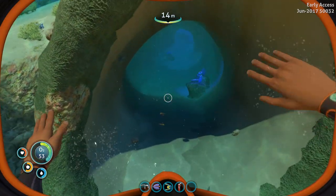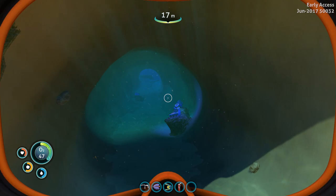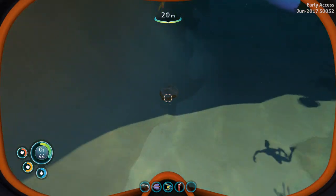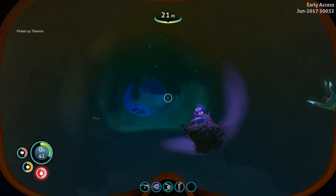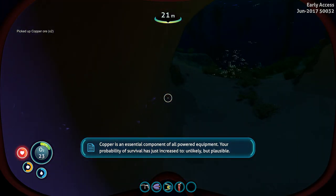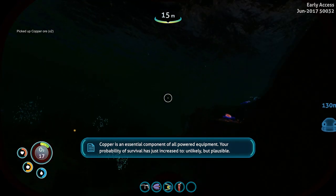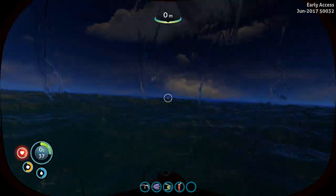Oh my god, Jesus Christ — this is a big coral reef. Look at the size of this thing, it's like a house. Does it have any materials? Limestone — nice. Some titanium. Copper is an essential component of all powered equipment. Your probability of survival has just increased by eleven percent. So the copper is that good for survival — I didn't know.